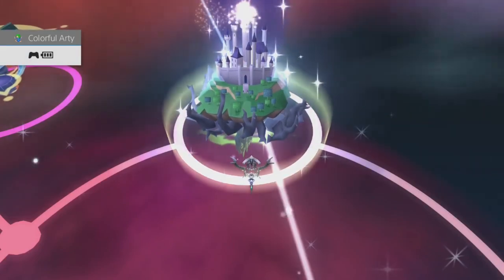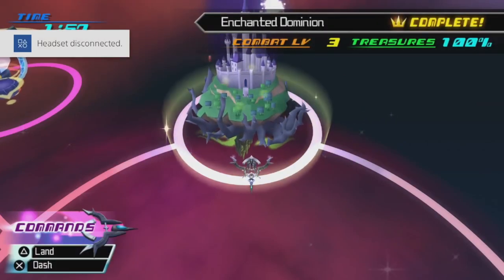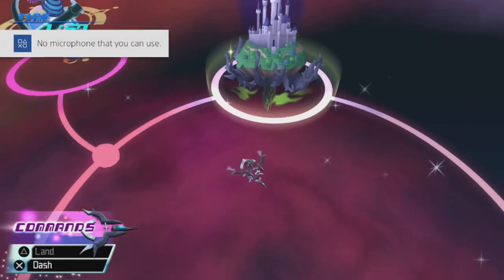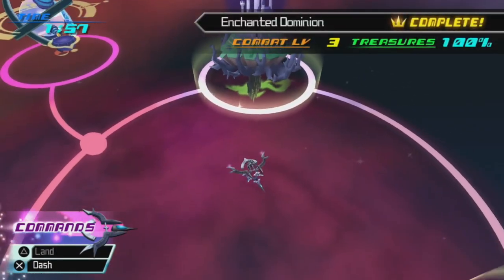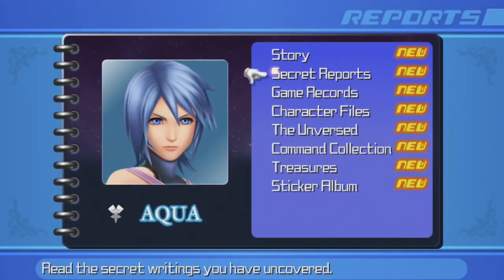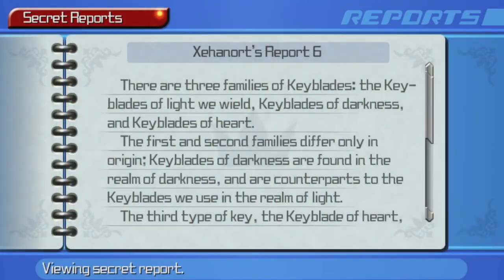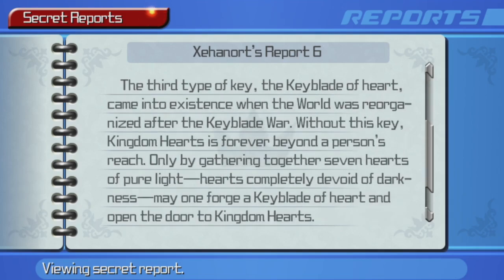My controller occasionally tries to connect a headset — PS4, what a thing. Let's go to our reports. That dark Keyblade Riku wielded in Kingdom Hearts 1 was a Keyblade of Heart forged by not quite all seven Princesses of Heart, but six of them — so that's interesting. Did we get all the treasures? We did! But we gotta arrange our stickers. Yay, fireworks! Yay, flowers!